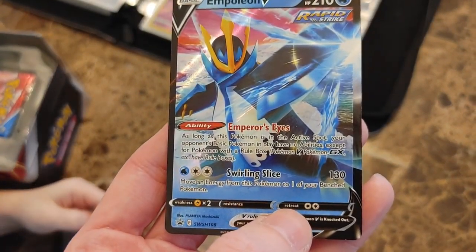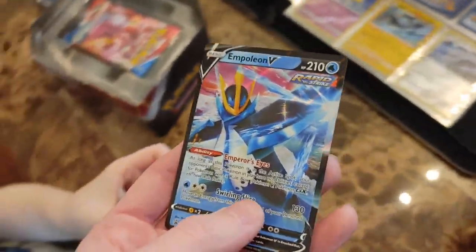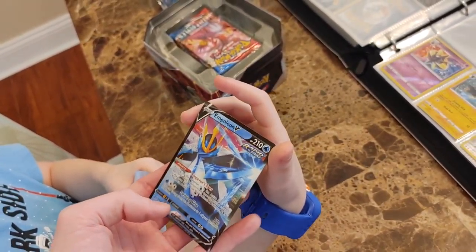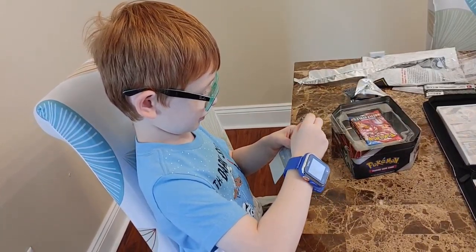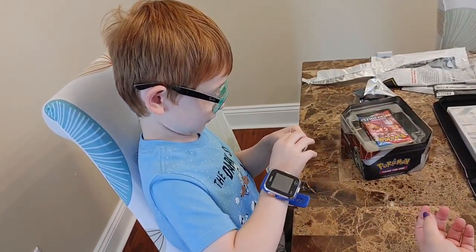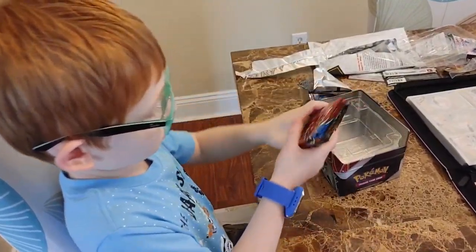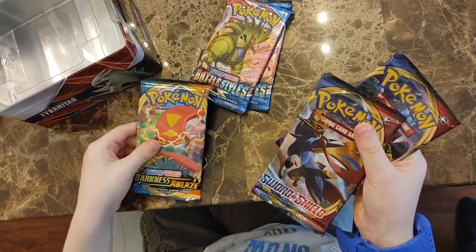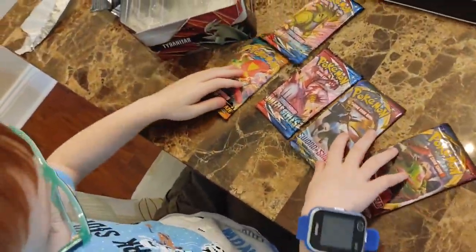I think the reference there is probably like Napoleon - Empoleon? Yeah. He looks like he's kind of a warrior or something. Water warrior. Alright, so you got it in the sleeve. Let's check out what packs you got in there. It comes with five packs: Battle Styles, Battle Styles, Battle Styles - ooh, Darkness Ablaze - a base Sword and Shield, and another base Sword and Shield. You've got some pretty nice variety in there, right?